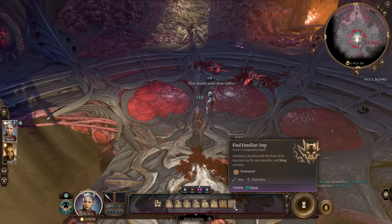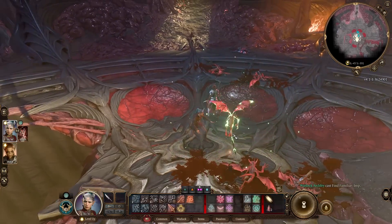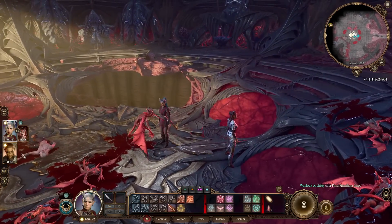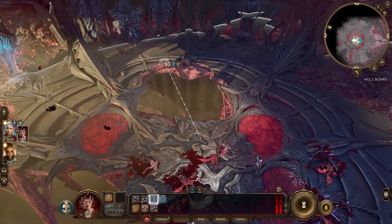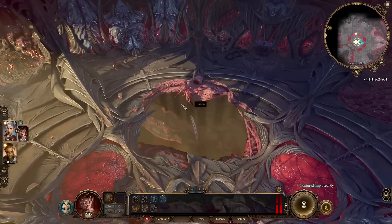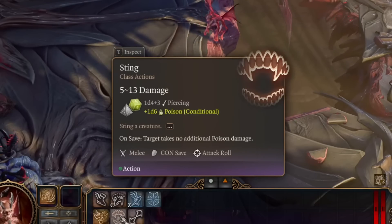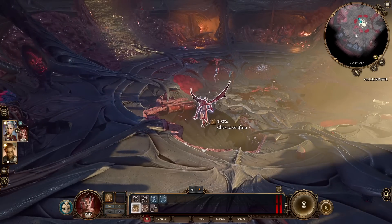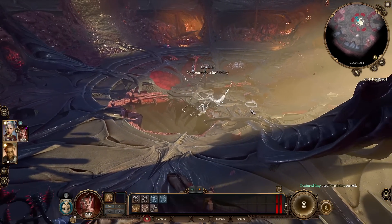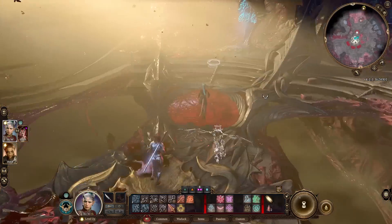Let's dismiss this summon and use a Short Rest so we can find one more familiar. Let me show you the Imp familiar. The Imp can fly, so if you have hard terrain, while the Quasit walks, the Imp can fly over obstacles. The Imp deals nice damage — 5 to 13 with a Poison condition. He can go invisible too. Your familiars are really squishy, so you want to use invisibility on them as often as possible, and even start fights with invisible familiars.